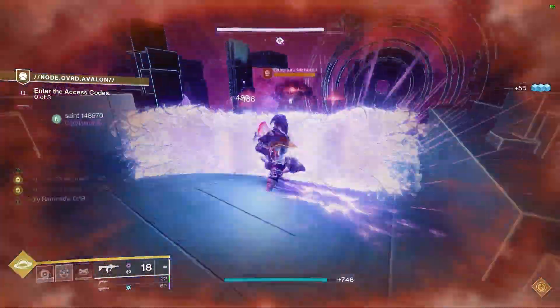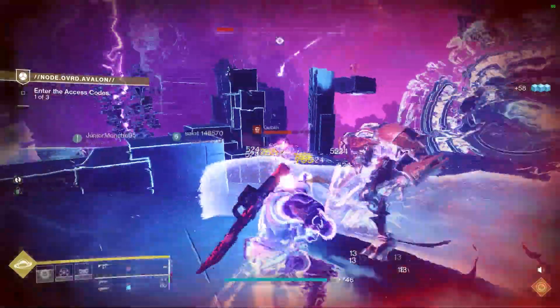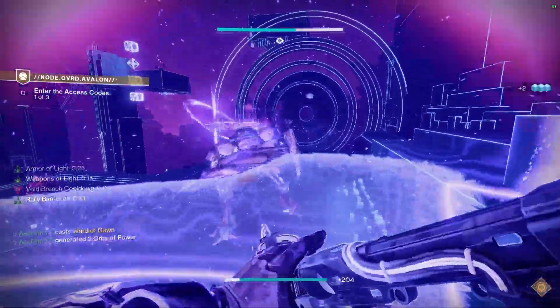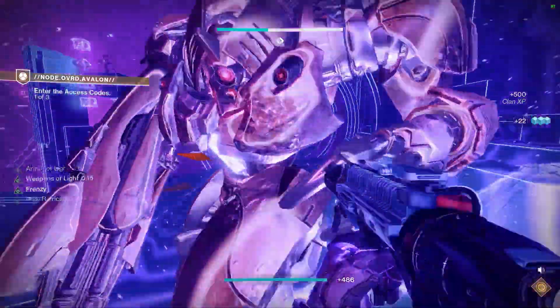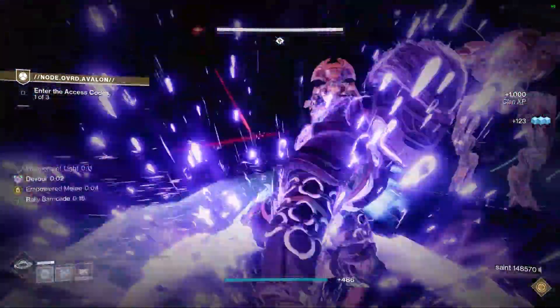This build worked absolutely amazing to keep my teammates healed and me healed, but it definitely didn't feel as spammy as it used to because Heart of Most Light got a huge hit. Bastion also got such a huge hit that I can't even use it anymore — it got doubled in length and now you can barely get it even with all the mods I'm using to get my barricade back.